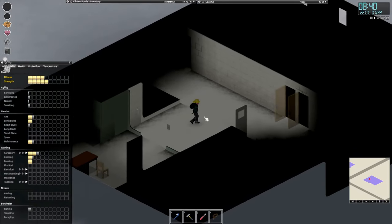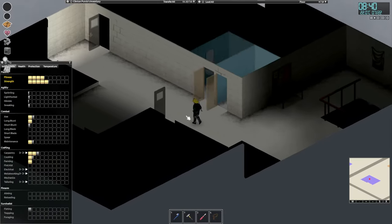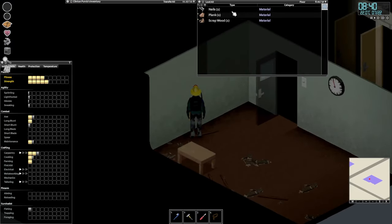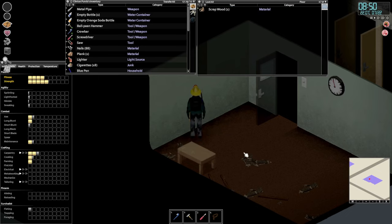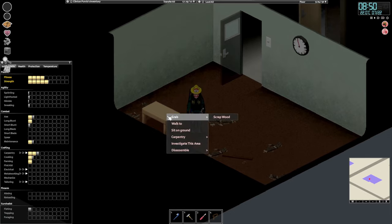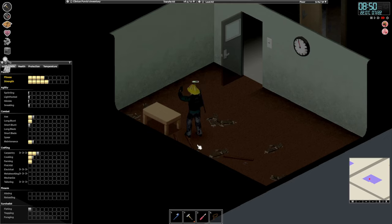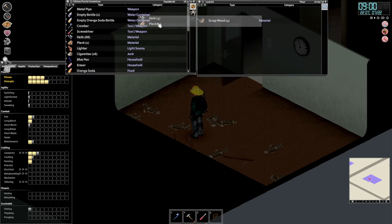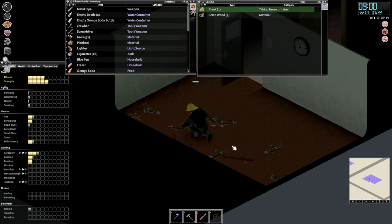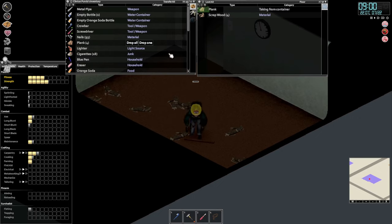So today, even though we're not done defending the base, let's grab this and bring it downstairs — we're going to need it downstairs, not up. Let's disassemble that. A couple more planks and some more nails, and there's another plank and some nails over here.